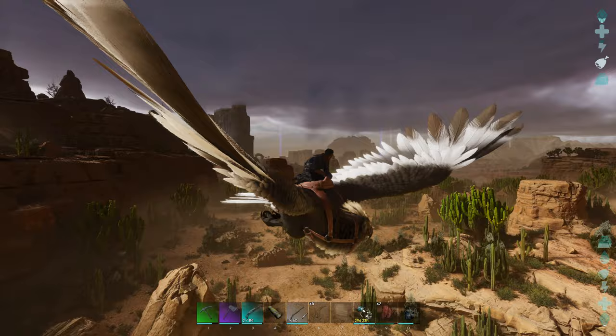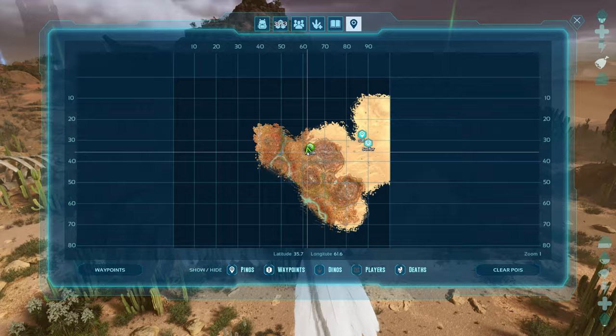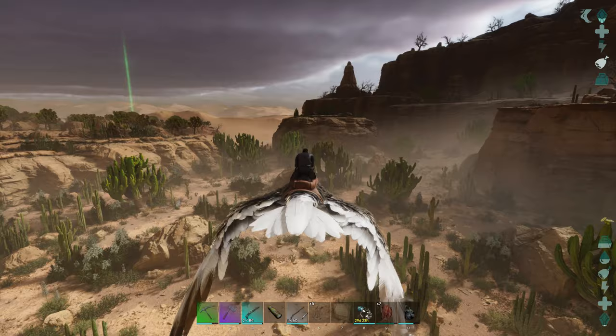Titanosaur! That is the third one I've seen on this map - there's actually two over here. One is orange and black, and there's a green and purple one - kind of ugly. On the map I'll show you where we are - right over here, roughly at 35, 61. There are so many moths in this area, holy crap, there's a ton of them.